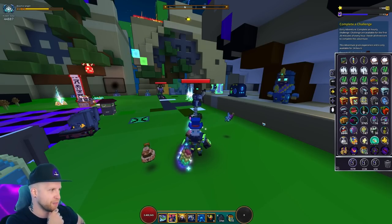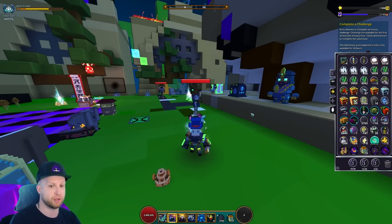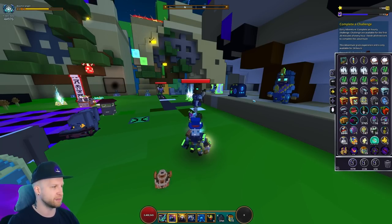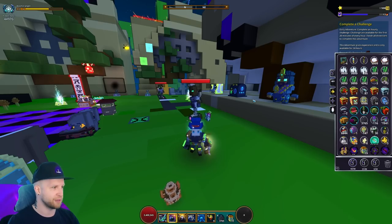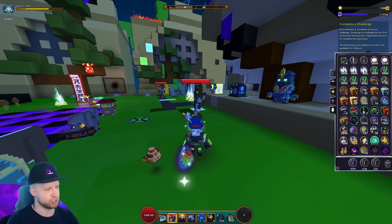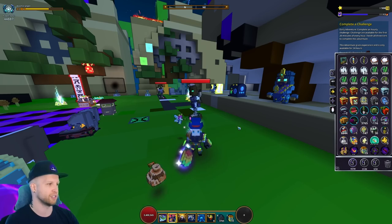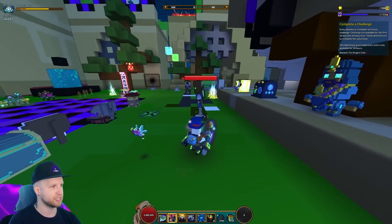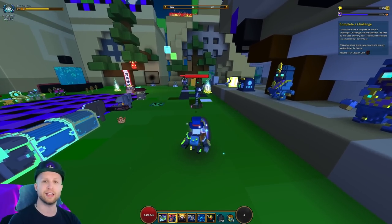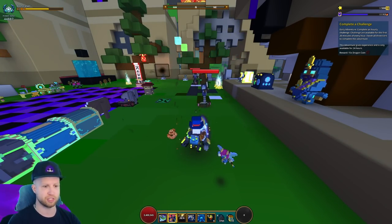We should mention the classroom ability briefly. With the bow, the Bok Bomb classroom ability deals 800% physical damage and causes knockback to enemies — remove the knockback, please — and spawns chickens that attack enemies for a brief duration. Still doesn't say how much damage the chickens actually do. With the melee version, bombs deal 300% physical damage to their targets, also spawning chickens for a brief duration, and you can have five of them at a time.